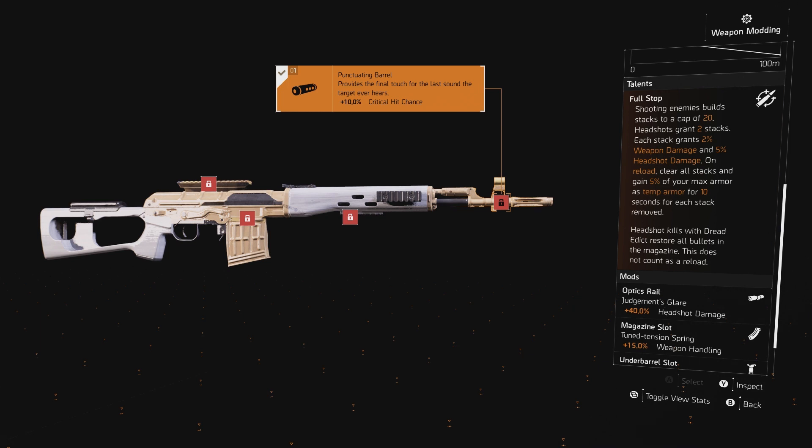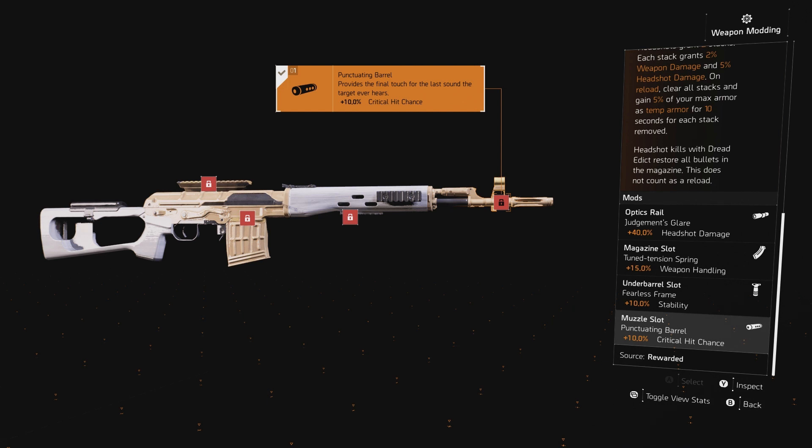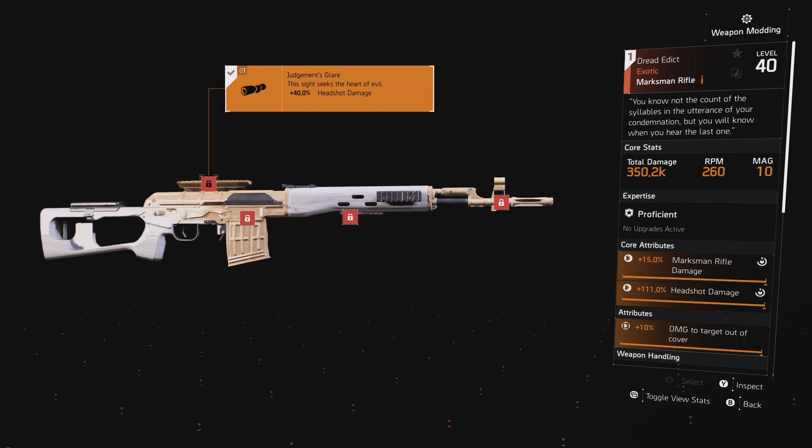When you reload, it clears all the stacks and you gain 5% of your max armor as temporary armor for 10 seconds — basically blue bonus armor. When you get headshot kills, you get your ammo back. That's really useful because this gun has a really high RPM, so there's a chance you can run out of ammo if you're missing shots — you need headshot kills.